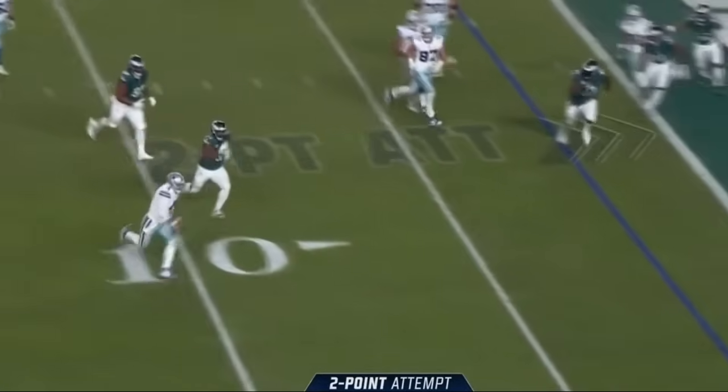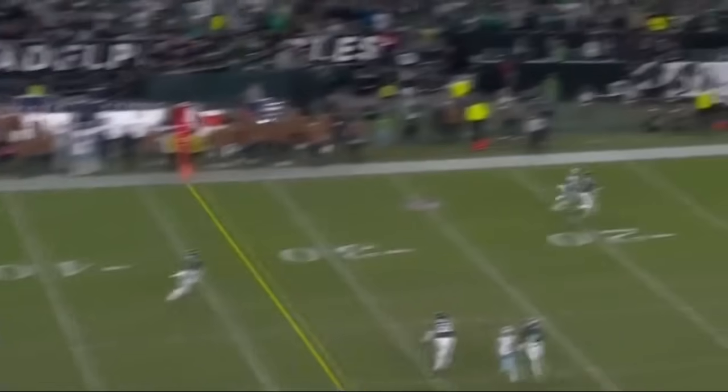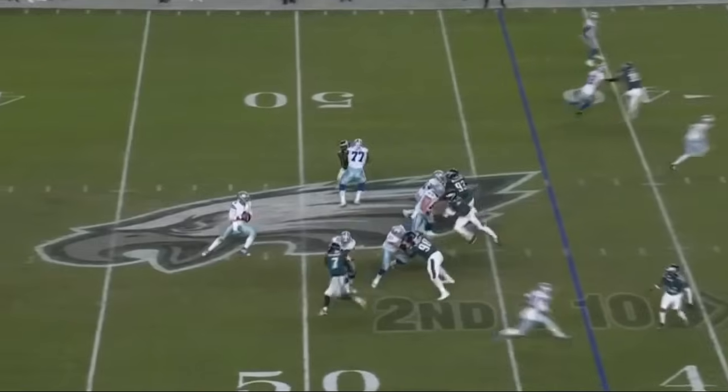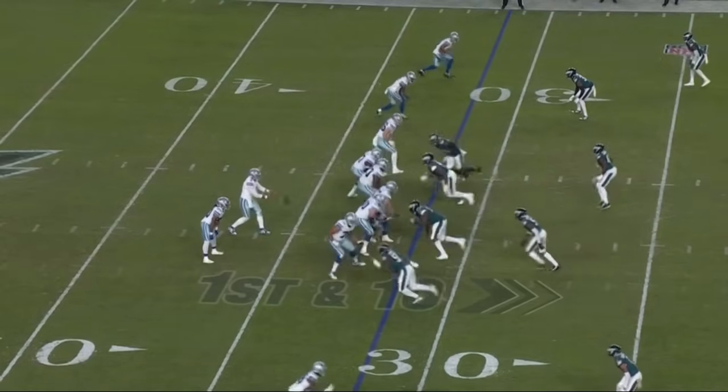Prescott scrambling again, trying to run. Prescott with time — Aaron out, going deep, left side. Prescott comes in — fourth-round draft pick.